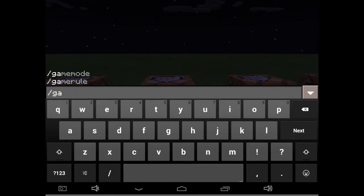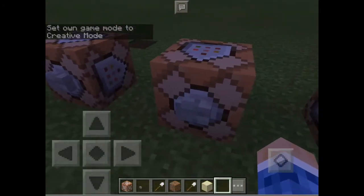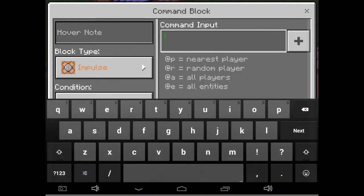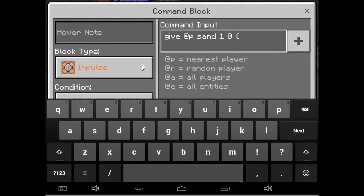Now I'm going to teach you how to use can_place_on. It's the same method as can_destroy but we're using blocks. Type give, then the target selector at P, then choose the block you want — let's use sand — then one for the amount and zero for the data. Then add the curly bracket.